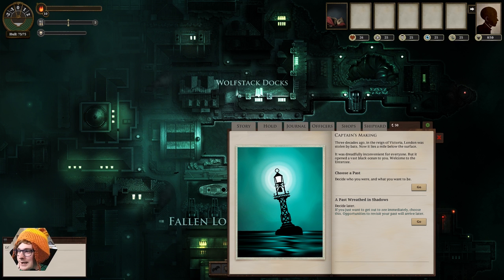A lot of it's text based, as you can see. As you sail your ship around you'll encounter various texts. Three decades ago, in the reign of Queen Victoria, London was stolen by bats. It now lies miles below the surface, which is kind of awkward. It was dreadfully inconvenient for everyone, but opened a vast black ocean to you — welcome to the Unterthie.